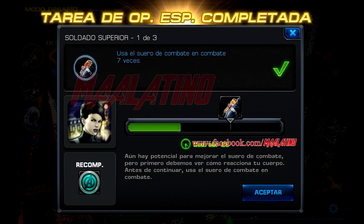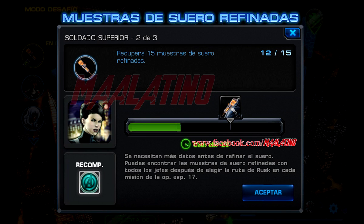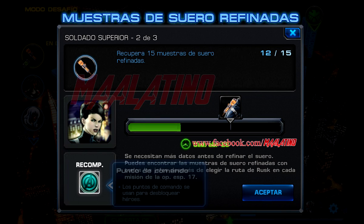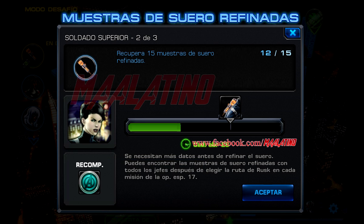Hemos terminado esta tarea y hemos ganado un punto de comando. Ahora para la tarea 2 nos piden conseguir 15 muestras de suero refinados. Podrás encontrar muestras de suero refinados como recompensa en la ruleta de los jefes al seguir la ruta de Rusk, o en el jefe épico cráneo rojo al hacer la batalla del capitán Steve Rogers 1 vs 1.